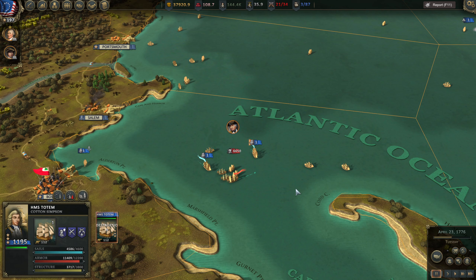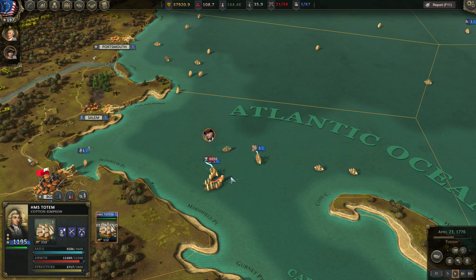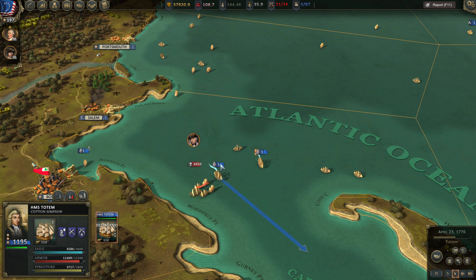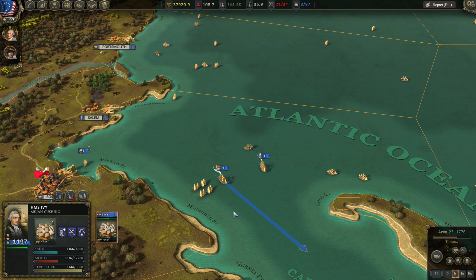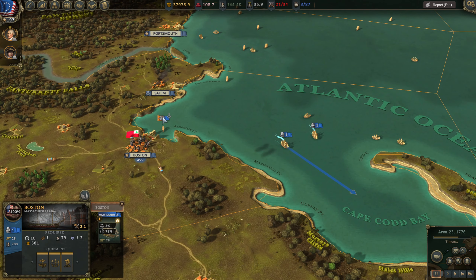So apparently he only did 4,000 damage, which clearly isn't good enough. You need at least two first-rate ships. It looks like he has managed to land that time. So it looks like you need two first-rate ships, and we might have even needed that third ship in there. We could try again taking that ship out to see if two first-rates is good enough.